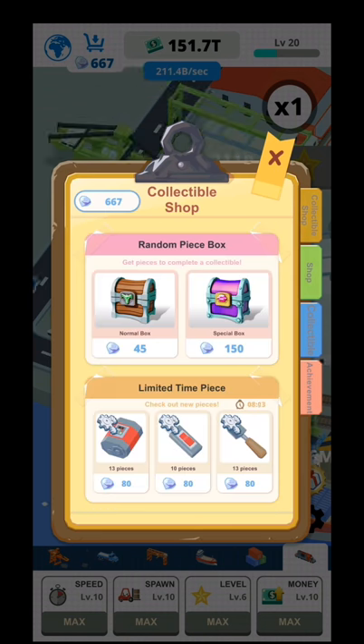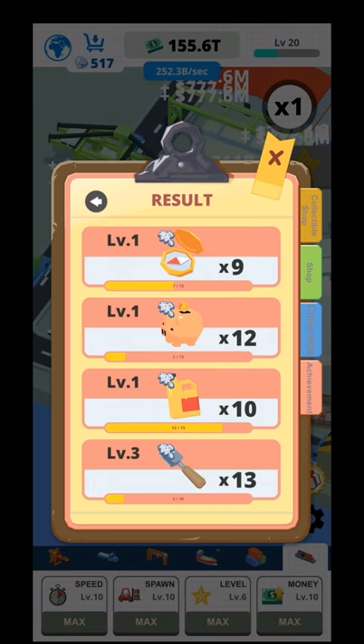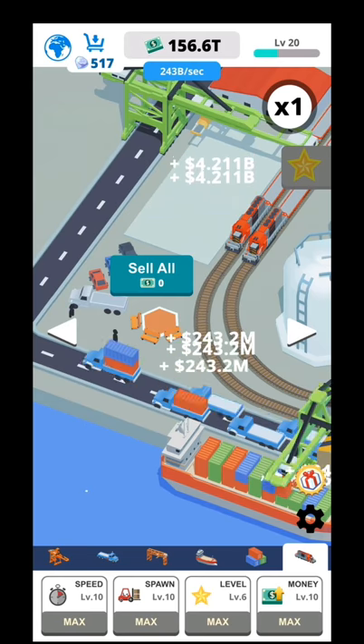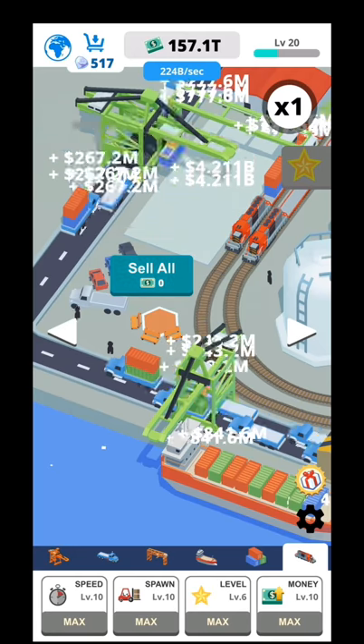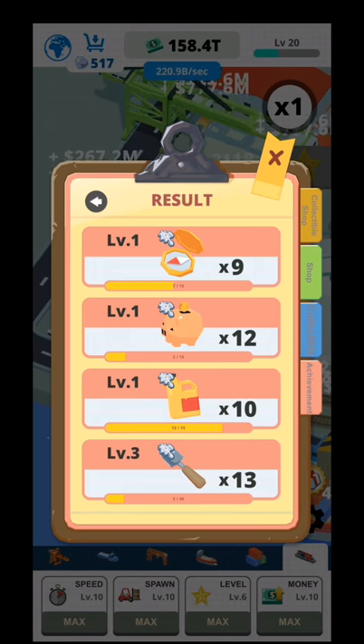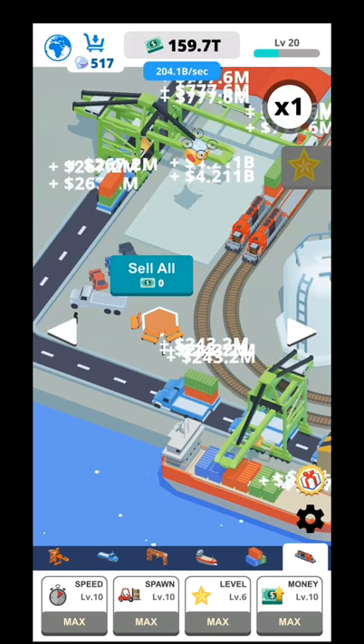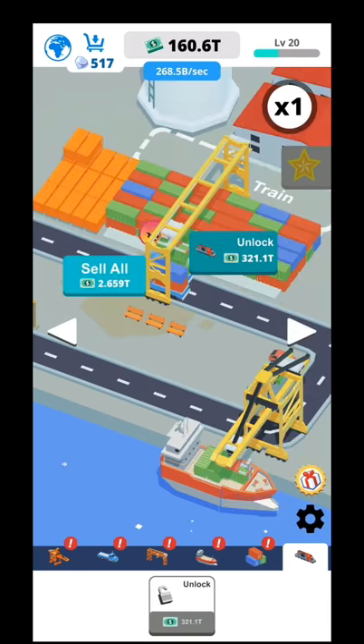And afterwards you have the achievements — the tasks over there. Let's buy some special boxes and see what we get. After you buy the box there's a glitch where you cannot go to shop, collectibles, or achievements for a while. I don't know why it does that. The collectible level requirement automatically increases — first you need 10 pieces, then 15, then 25, and so on.